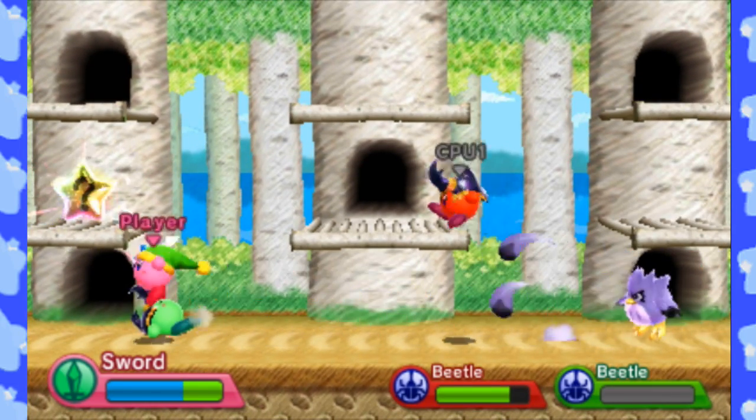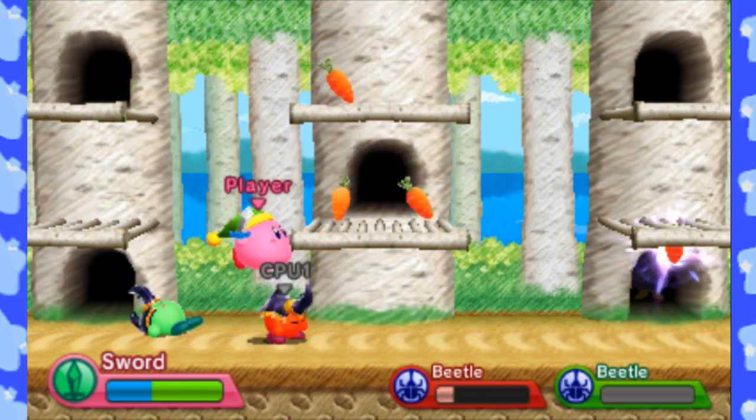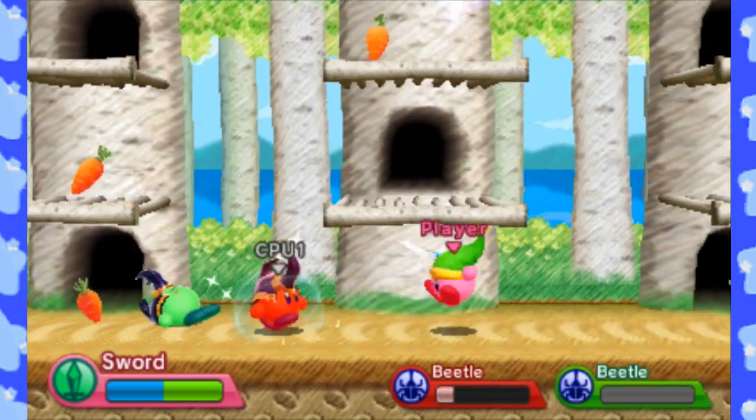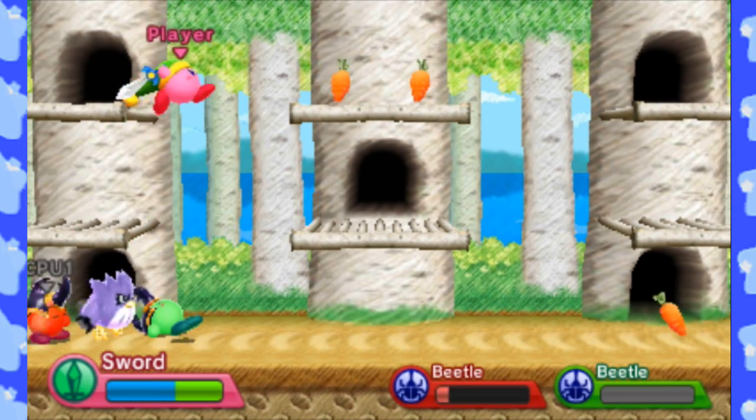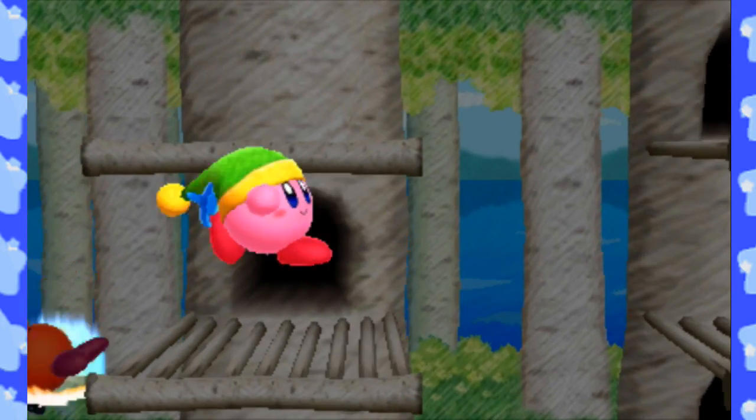Let's go hit the star and see what kind of bonus prize we're gonna get! We got the bonus prize of carrots everywhere. I don't want Mr. Beetle to have any of these carrots, but he's gonna take one anyway — and I'm gonna push him into one. Ku, if you could please dispose of him. That was much appreciated.